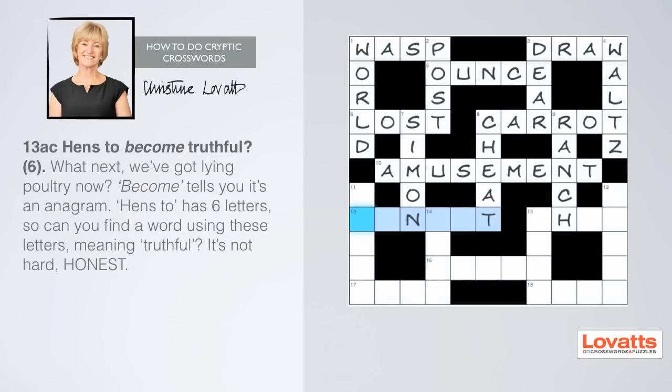Thirteen across: hens to become truthful, six letters. We've got lying poultry now! 'Become' is the key word here, telling you it's an anagram. 'Hens to' has six letters, so can you find a word using these letters meaning truthful? It's not hard, honest.